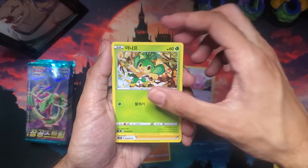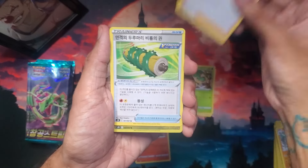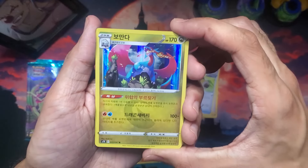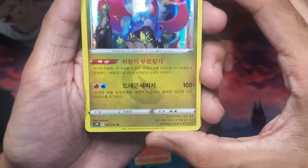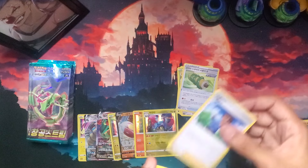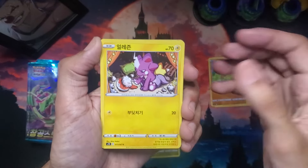Pansage, I don't remember. Salamence — this is really nice artwork of Salamence actually. They name the illustrator here too — Kodama. Shout out to Kodama. Let's keep going with the commons.